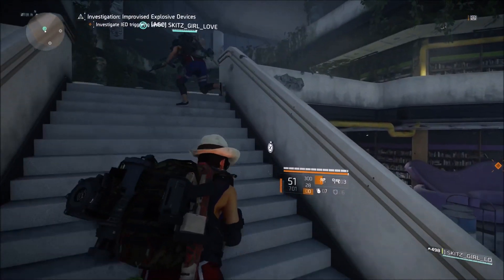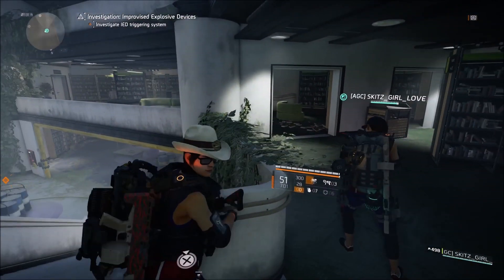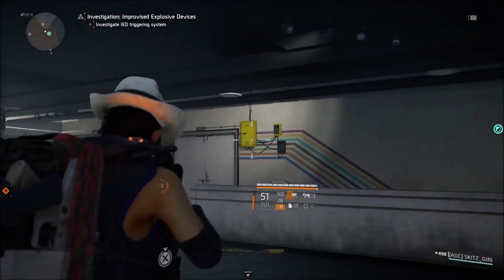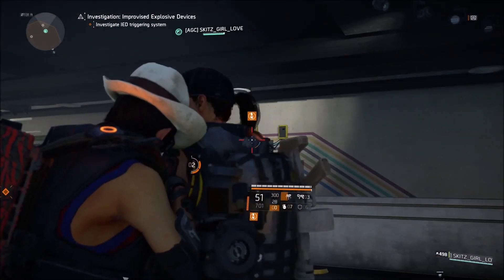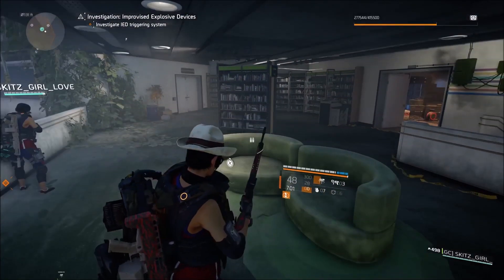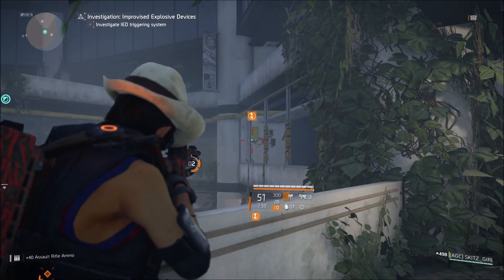Once you've taken care of all of the NPCs, make your way up the steps. Take a left into this first room — there will be a yellow control panel on the wall. We've seen plenty of these in the Division game. Shoot this one first.